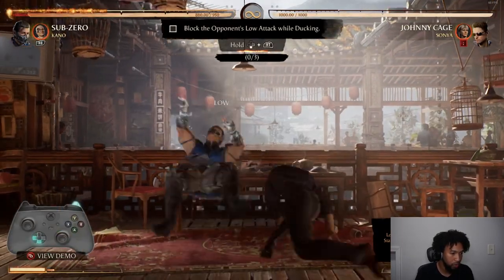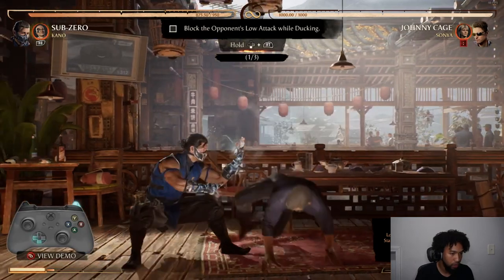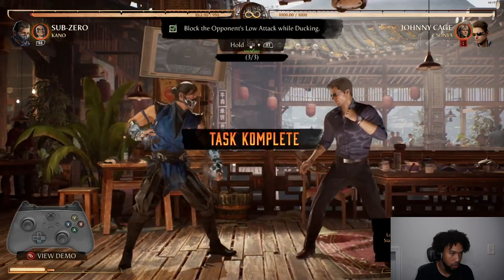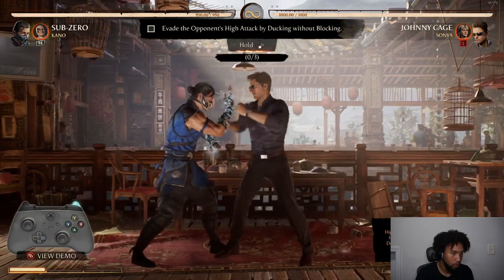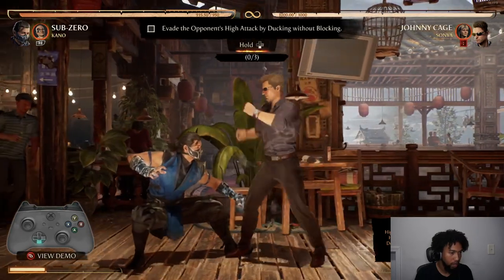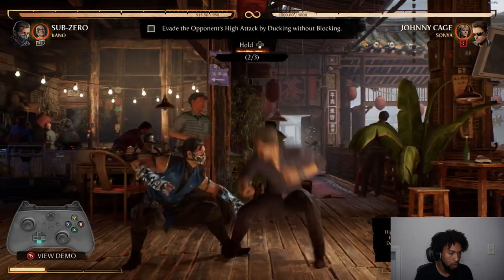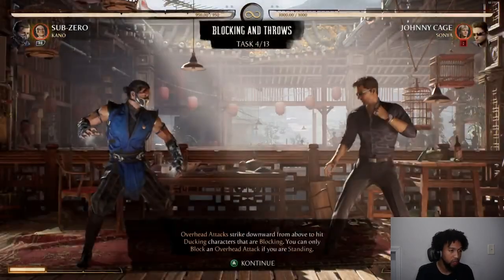Blocking and throws. Okay, so now I gotta block lows. By ducking without blocking, okay. That's fast — you have to see that, fast.